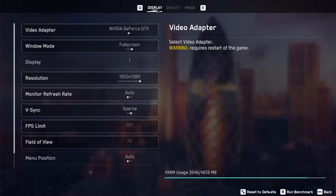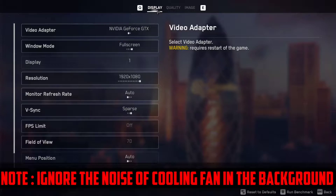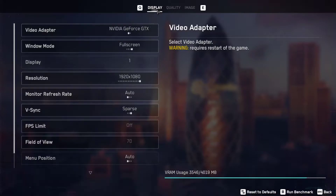Welcome to my next video. This video is about settings in Watch Dogs Legion to run the game smoothly on your machine. You can see my graphics card is NVIDIA GeForce GTX 1050.